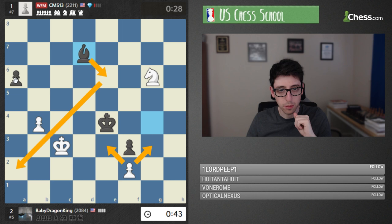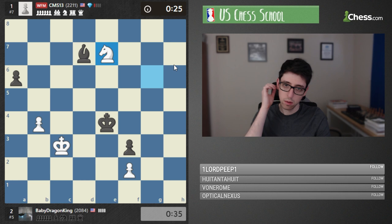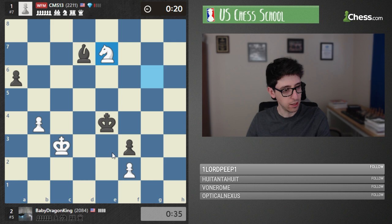Wrong bishop — so at any point, if white wants to secure a draw, just take and white should be totally fine. At this point white is safe to kind of play for the win, but you always have to be careful because one day you might not have the chance anymore.